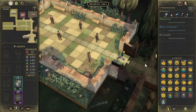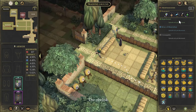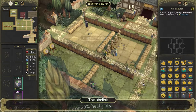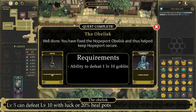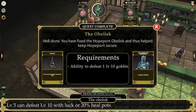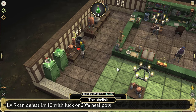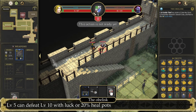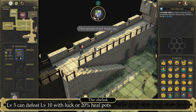Welcome to my guide for the quest The Obelisk. To be able to complete this quest, you must be able to defeat a Combat 10 Goblin. If your Combat level is 10 or below, make sure that your Apothecary skill is above level 2 so you can make 20% healing potions. You could also try to do it without healing potions and just hope for good RNG.